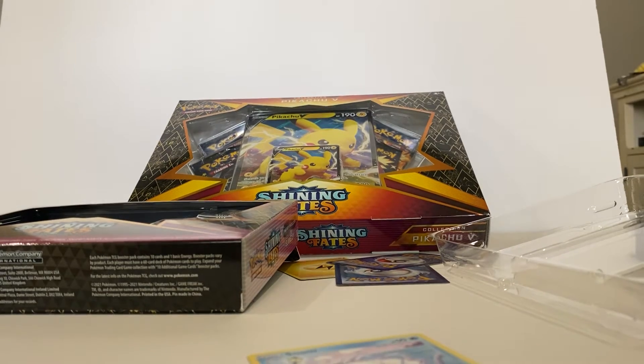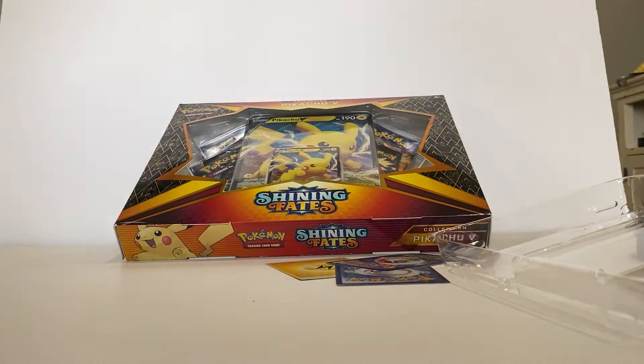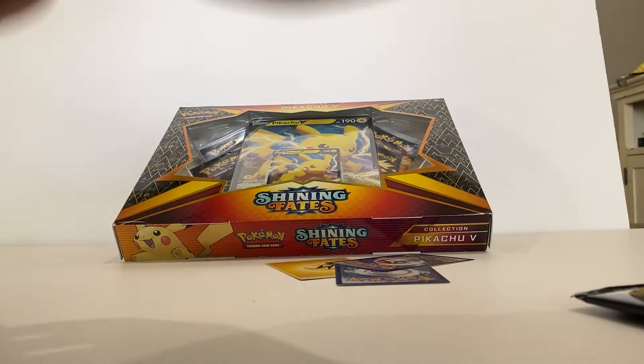Move these off to the side and we'll get into the second of the pin collections. Opening this one up — we got the Bunnelby pin right there, a Bunnelby card, and then three Shining Fates packs. Got the code card and we'll open these up.